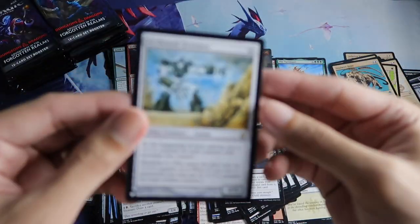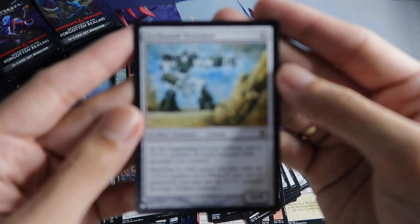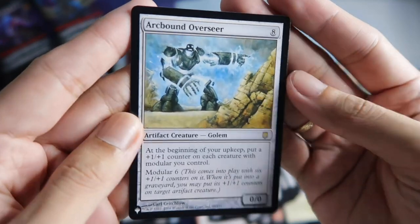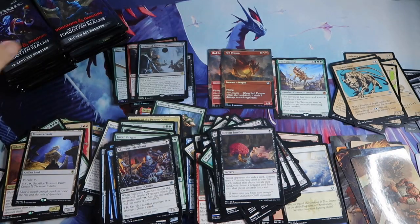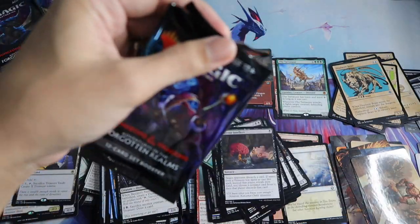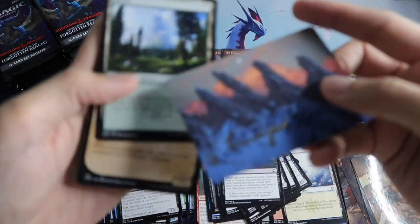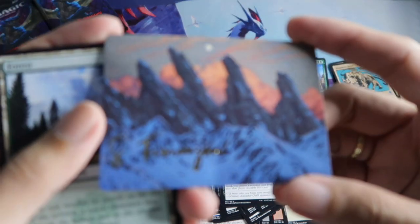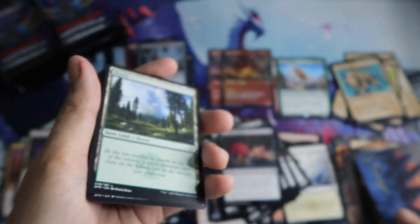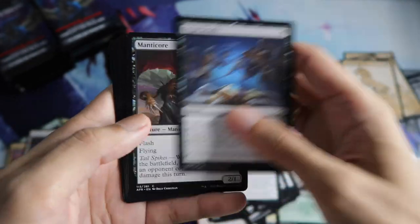And then a rare — Arcbound Overseer. Nice. A mountain, gold stamp. Forest. Celestial Unicorn Showcase.